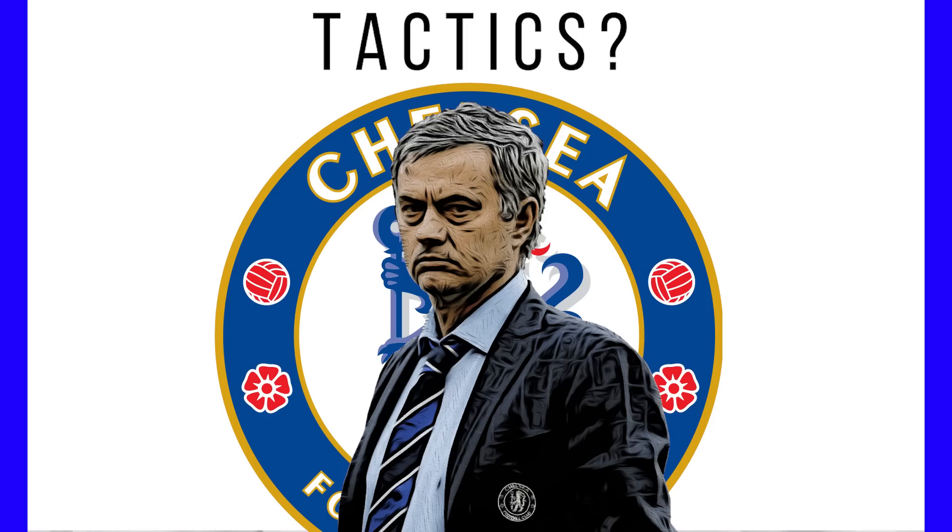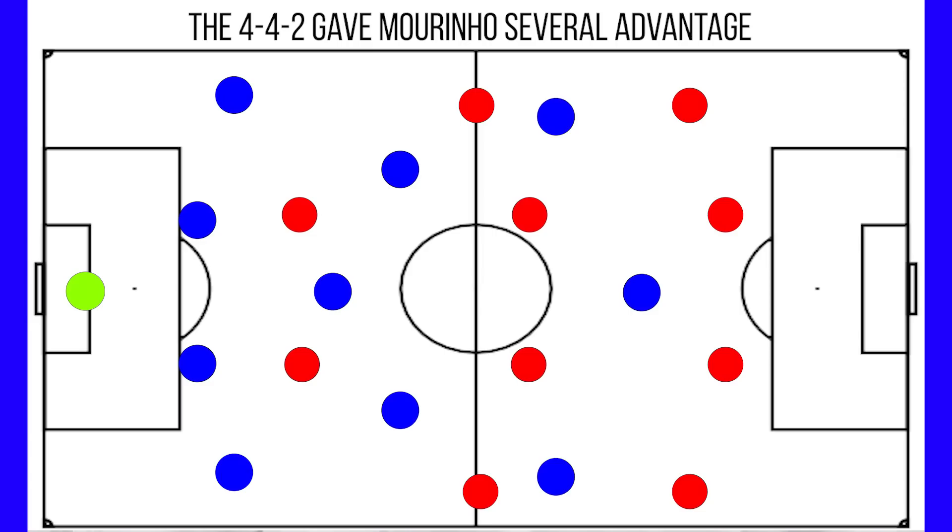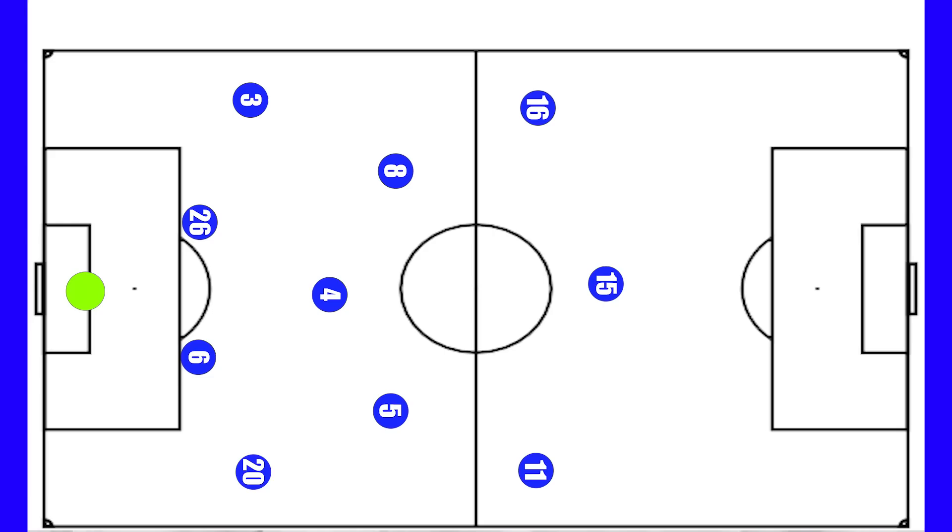His preferred formation was the 4-3-3. This was significant as most teams at the time were married to the 4-4-2, and this choice of formation gave Mourinho certain advantages around the pitch that we will get to soon. His preferred personnel looked like this.